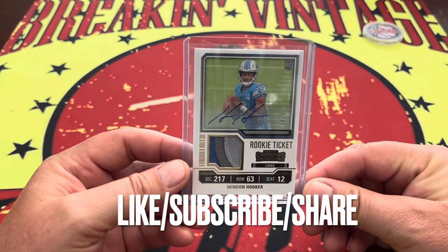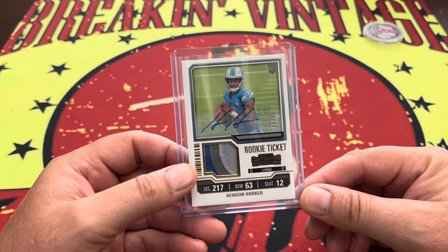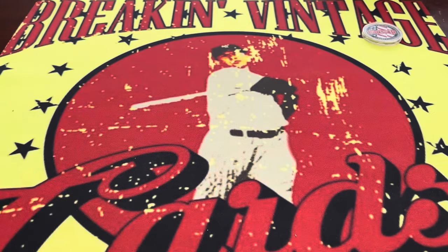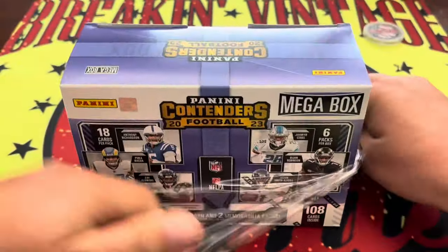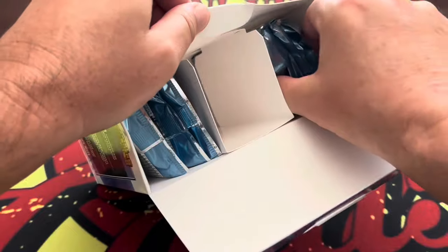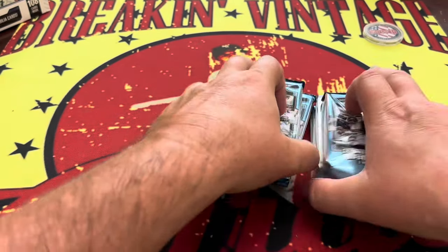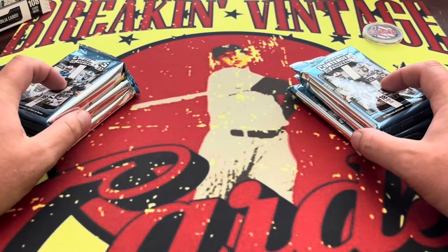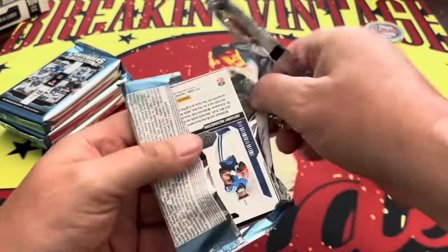The inspiration for this box today comes from a card I picked up at the local hobby shop — it came out of a Contenders box, a triple patch, triple color patch, numbered 19 to 25 of the Hendon Hooker. So I said, for the price, let's jump into another box. So here we go, 2023 Contenders. Like, subscribe, comment, and share below. Six packs in each box — 18 cards per pack, 108 cards total. We're looking for one autograph and two memorabilia cards.